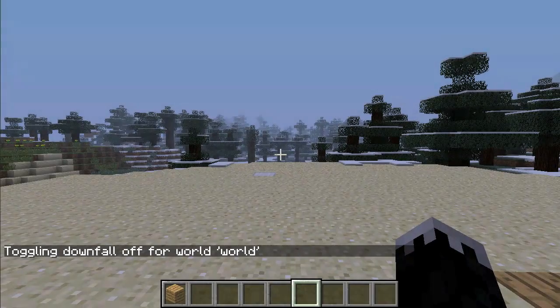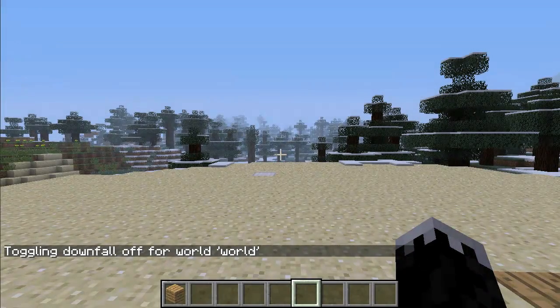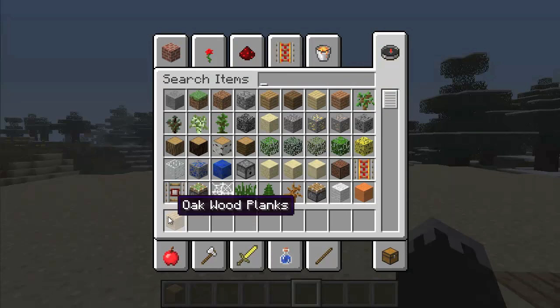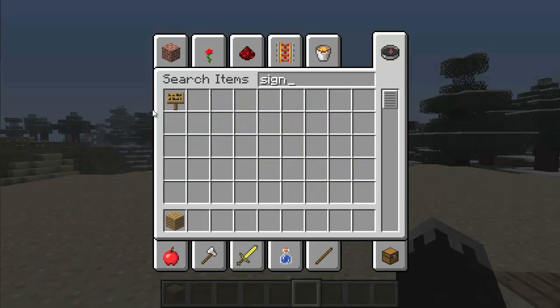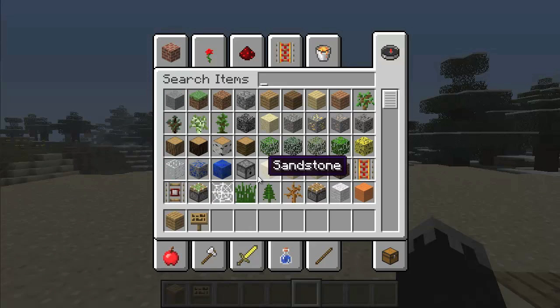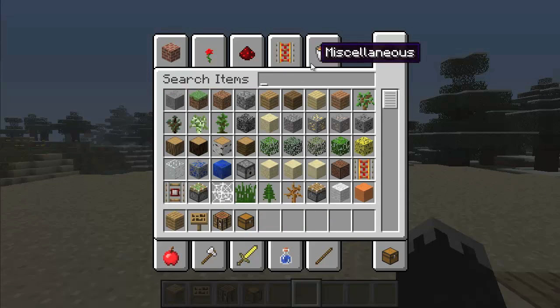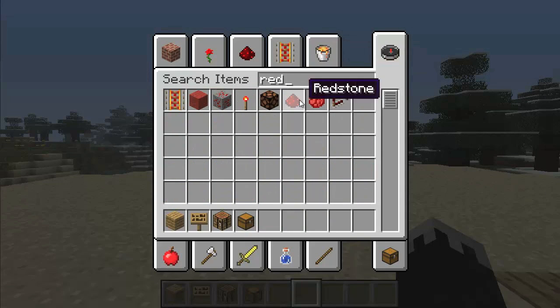To create a factory, which I'm going to show you how to make today, you're going to need a couple of items. You're going to need wood — though you don't actually need it, it's just the simplest item to hang up your signs, which you do need. You also need a crafting table, a chest, some redstone, and something to power the redstone.